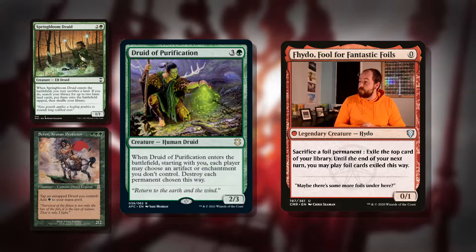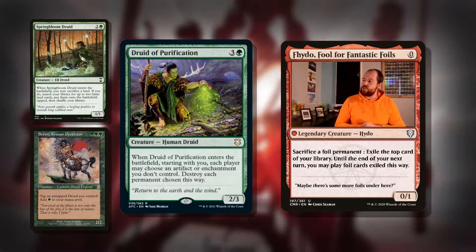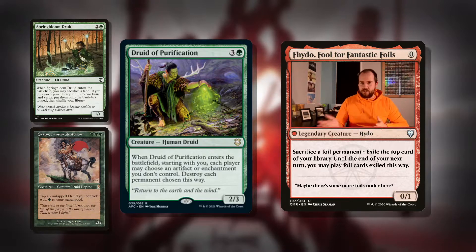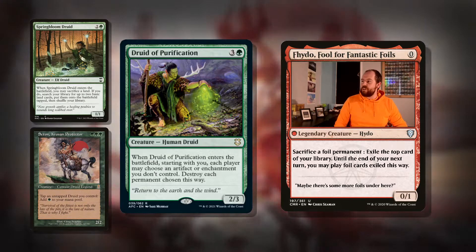Druid of Purification — four mana for a 2/3. When it enters the battlefield, starting with you, each player may choose an artifact or enchantment they don't control. Destroy each permanent chosen this way. So this is a nice political tool — get everyone turning against each other, and you're going to be destroying three of the best things on the field or one of the biggest threats. And if you're in blue and flickering, this is a good card to flicker.